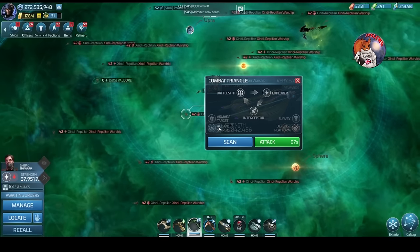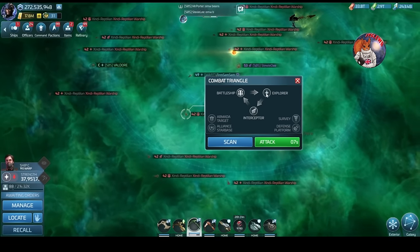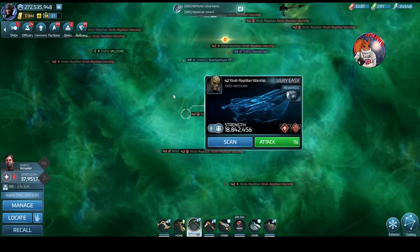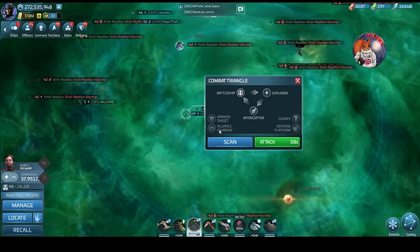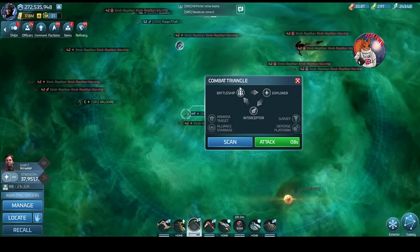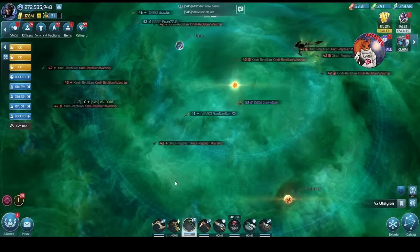You can see the full combat triangle by clicking on a hostile and clicking the emblem. You can see what works for each ship type. Even if you click on a player ship you can see the battle triangle at any point to understand what's going on.